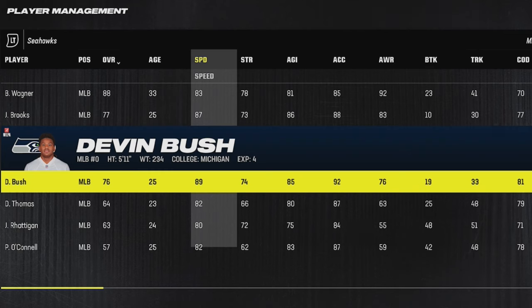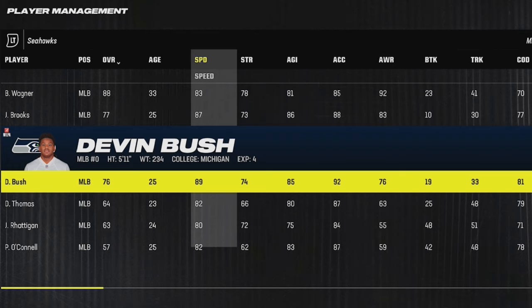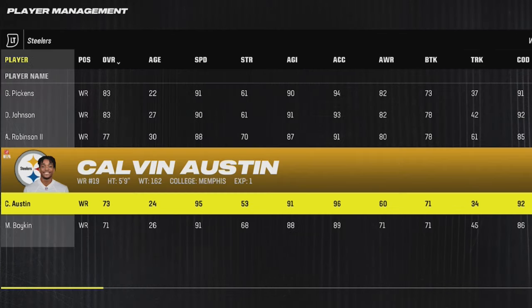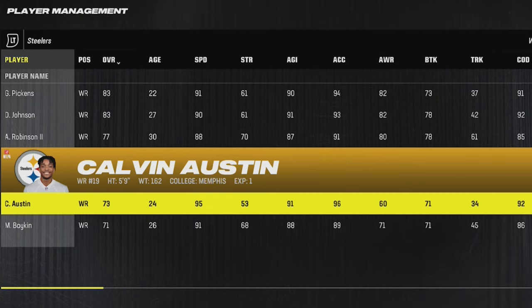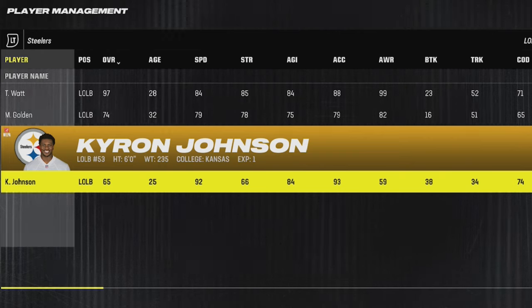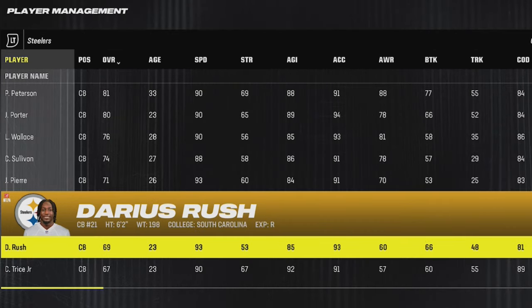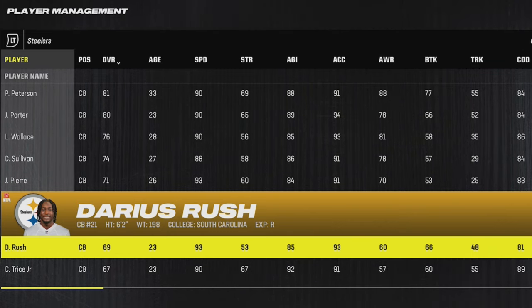For the Seattle Seahawks, a guy that barely makes the cut as far as age is Devin Bush, who's 25 years old but also an 89 speed linebacker, which is pretty rare. You can put him as an outside linebacker, assign him on blitzes, or use him as a user — and he's still young enough to build up. I know I said I don't like short receivers, but Calvin Austin is a player I've used quite a bit and I love this guy — he's 5'9 with 95 speed and 96 acceleration. They also have one of the fastest outside linebackers in the game, former Eagle draft pick Kyron Johnson, who has 92 speed and 93 acceleration at only 25 years old. And they also have a 6'2, 93 speed corner in Darian Rush, giving you plenty of options of players to build up on this roster.